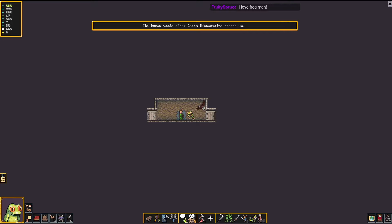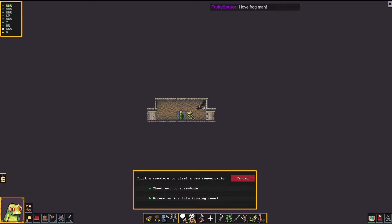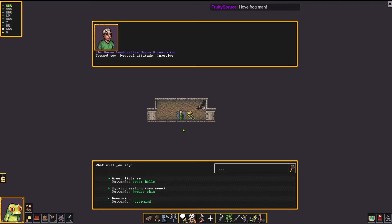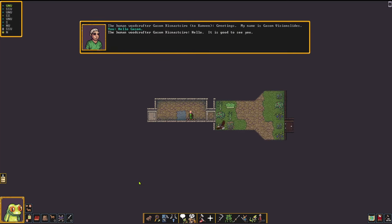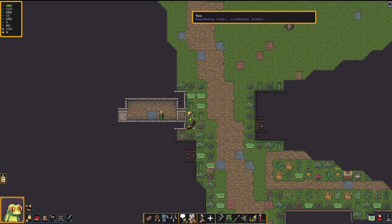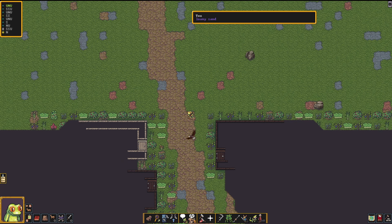Click a creature to start a new conversation. Assume an identity — coming soon. Start a new conversation with the human woodcrafter. Hey, how you doing, human woodcrafter? What will you say? Greet listener. Hello, it is good to see you. Yeah, good to see you, my guy. Just hop outside. Eagle, are you coming? Good eagle. We're going to wander around a bit. I don't know why I'm flashing green and gray.